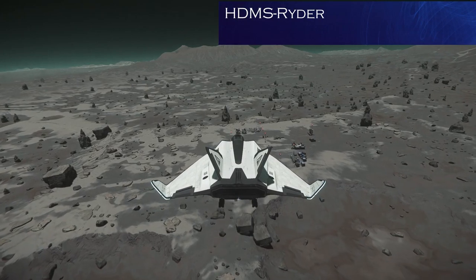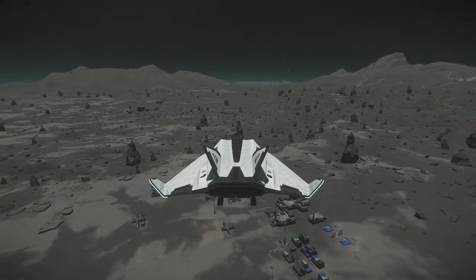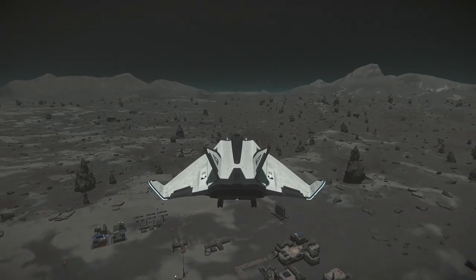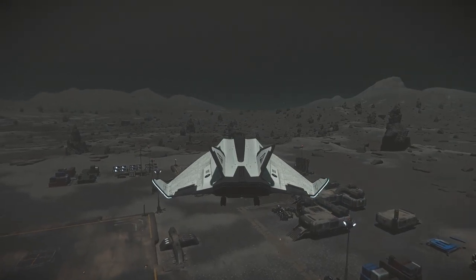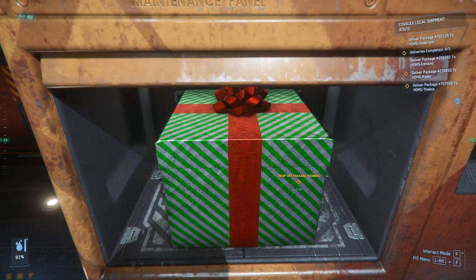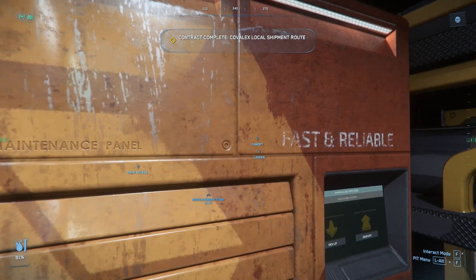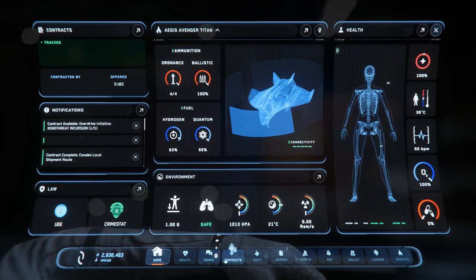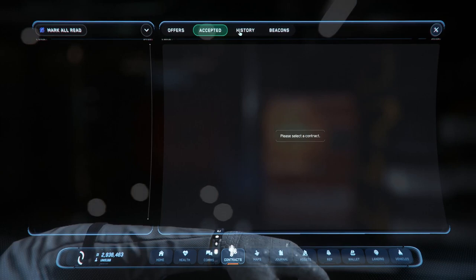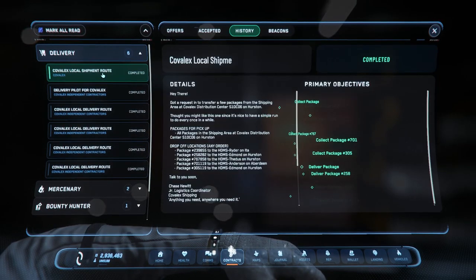Here we go — the last delivery for today. We are at HDMS Rider on Ita — however the fuck you pronounce it — and my system is still loading up what should be there. Let's hope it loads up what it needs to for me to do the mission. I'm not really caring about the AUEC at this point, but obviously if I'd planned this it would be awesome. Put in the gift box — that's a tick, contract complete! Yay — Covalax local shipment route done.